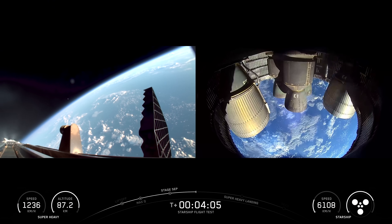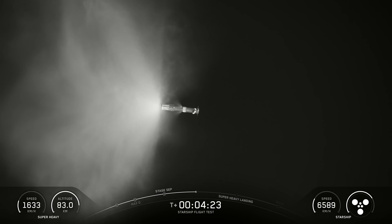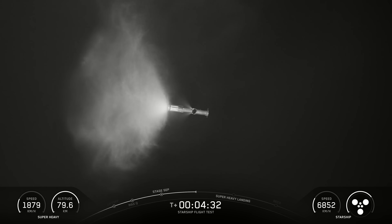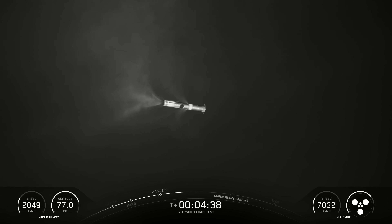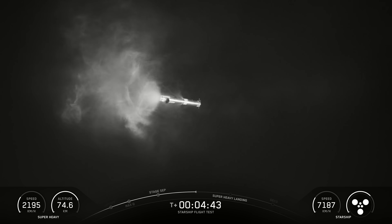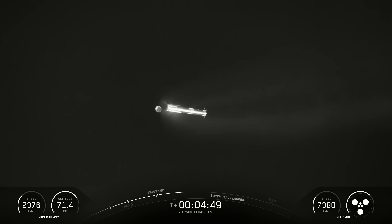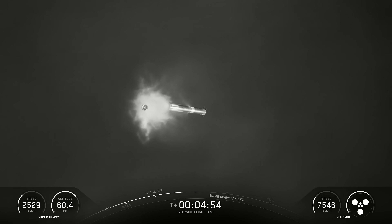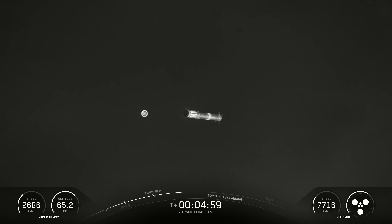The hot stage separates and will make its way down to splash down in the Gulf. There's a cool tracking shot. We dump some of the prop out on our way back in. For booster, one of the main things we're trying to get is going to be this landing burn. You can see the hot stage making its way towards the very left side — that's the bottom of the booster — about to pass right in front of where you can see some of that prop dump happening. They look close together but there's a good amount of distance between them. The hot stage will splash down in the Gulf while the booster comes back for its landing burn.